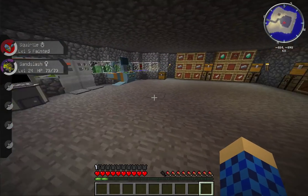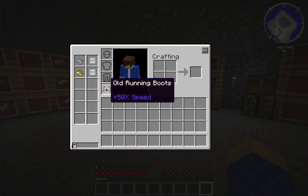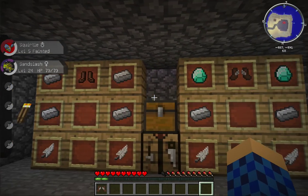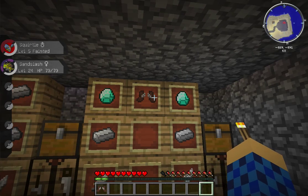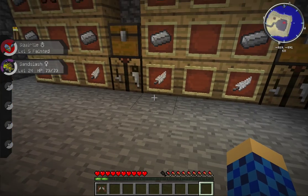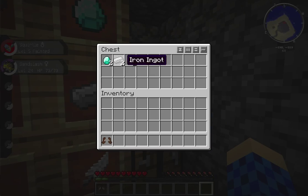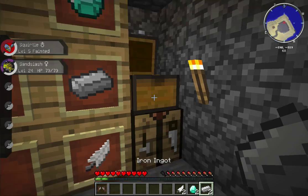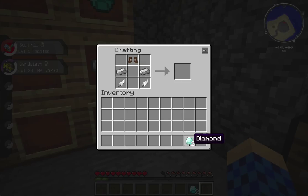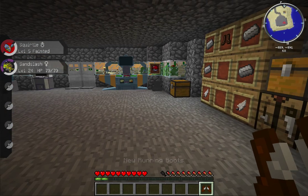That's a great boost if you're traveling around. To make new running boots you need to have old running boots and two diamonds, two iron, and two feathers again. It's basically the same recipe except instead of leather boots you put in your old running boots, two feathers, two iron — and you're swapping the upper left and right iron ingots from the old running boots recipe for diamonds. This will give you new running boots.